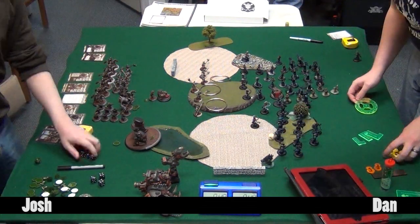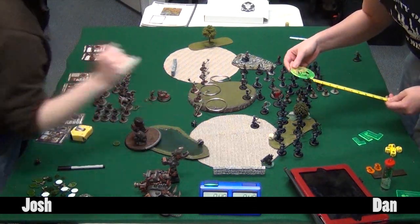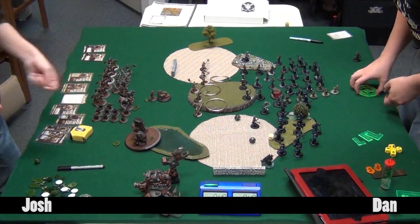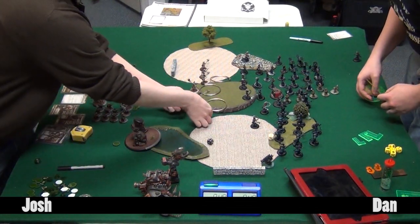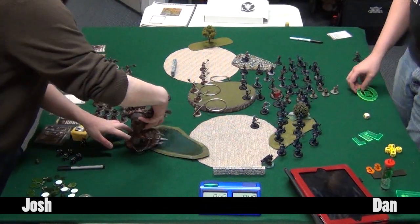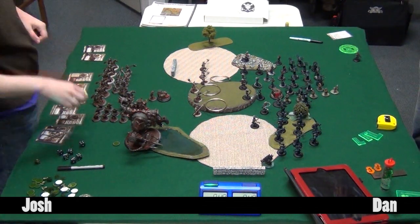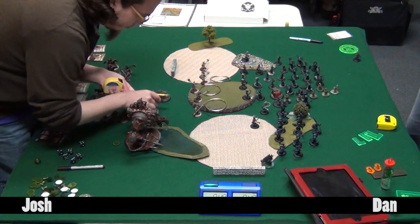At this point Josh threw a random shot at a Bane Knight hoping to scatter into more, triggering vengeance. But no damage was caused, which becomes a frequent theme. Josh did not have the best dice this game - there were definitely some points where it would have been a better game had the rolls not been so bad.